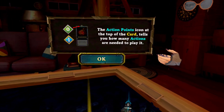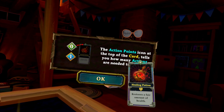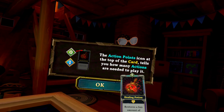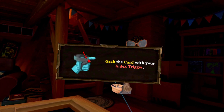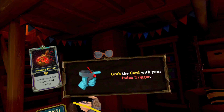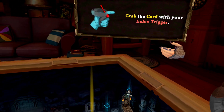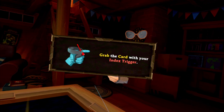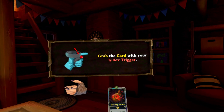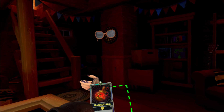The action points icon at the top of the card tells you how many actions are needed to play. Grab the card with your Index Trigger. Turn your wrist to see your card hand. Grab the card with your Index Trigger. Drop the card on your champion.